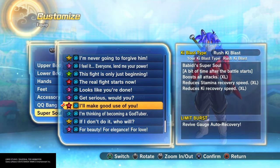It boosts ki blast, strikes, and basics, but it reduces your stamina and your ki recovery speed. But I'm gonna show you guys when you combo this super soul with Super Saiyan Blue, it becomes really OP — it becomes extremely OP.